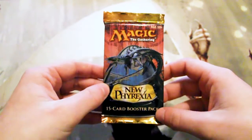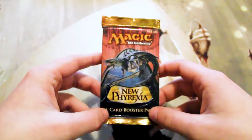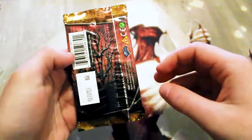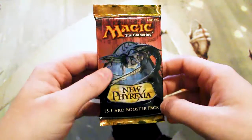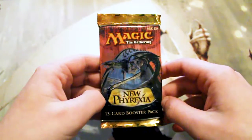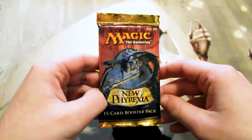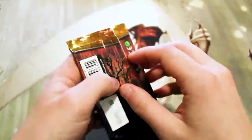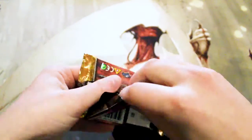What's up guys, welcome to the next Cracker Pack episode. Today we're opening up a new pack for the series — New Phyrexia. Definitely excited about this one. There are quite a few really good cards including Karn Liberated, Phyrexian Obliterator, all of the Praetor cycle, which is fantastic, a couple swords — there's really a lot to be had here, so hopefully we get something interesting.